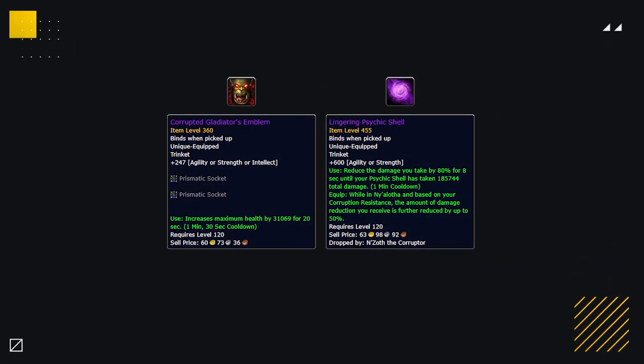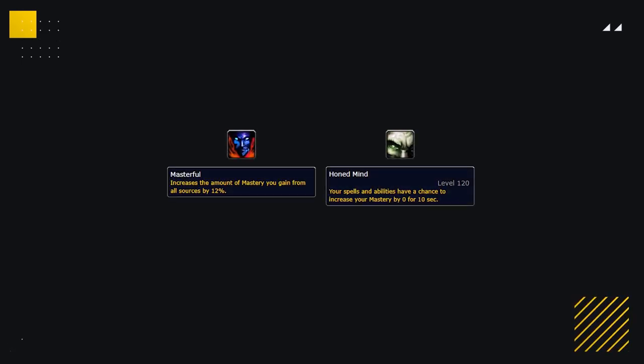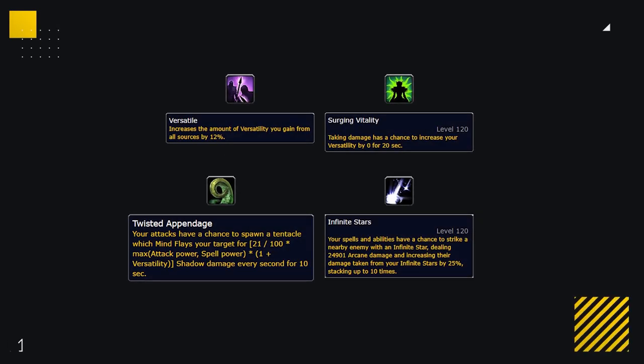Outside of pressure trinkets, there are two great defensive trinkets you could run against teams like Rogue Mage in order to survive their aggression: the Emblem or the Lingering Psychic Shell from N'Zoth. With Corruption gear, you want to use as many Gushing Wounds as possible, giving a huge amount of extra damage on an insanely low Corruption cost. If unable to get that, you can go for Mastery percentage or proc increases. Other backup Corruption pieces can include Versatility percentage or procs, Twisted Appendage, or Infinite Stars, depending on what gear you have access to.